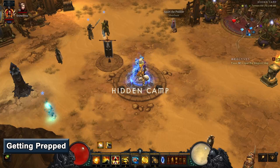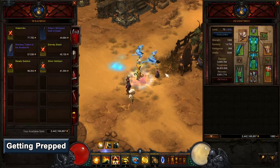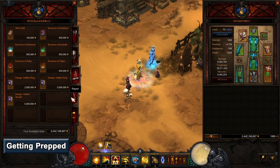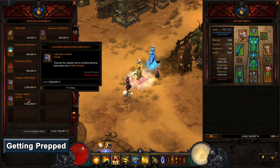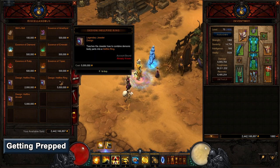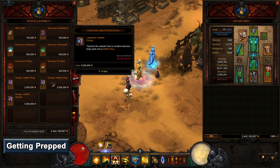Next, head to the hidden camp waypoint in Act 2 and speak with Squirt the Peddler. Purchase the recipes for the hellfire amulet and the hellfire ring and learn them at the jeweler. These two gear pieces are equippable at level 1 and will provide significant benefits to your alt character while leveling. Note that there are two hellfire ring recipes — one sold for 2 million gold and the other for 5 million. The recipe you need is the one that costs 5 million gold and you'll need to purchase this on a level 70 character.